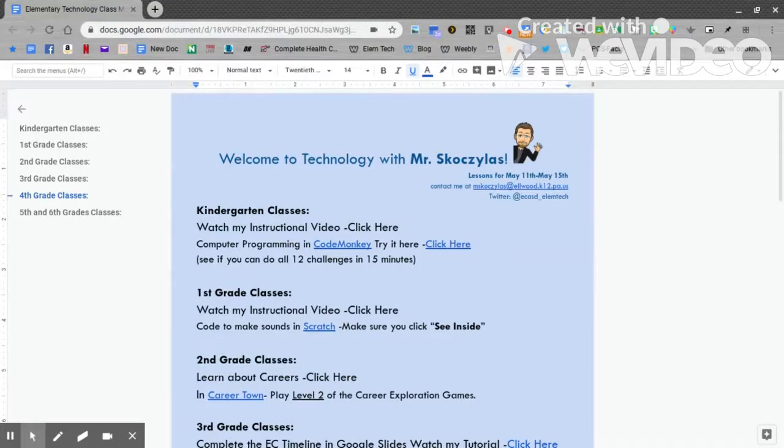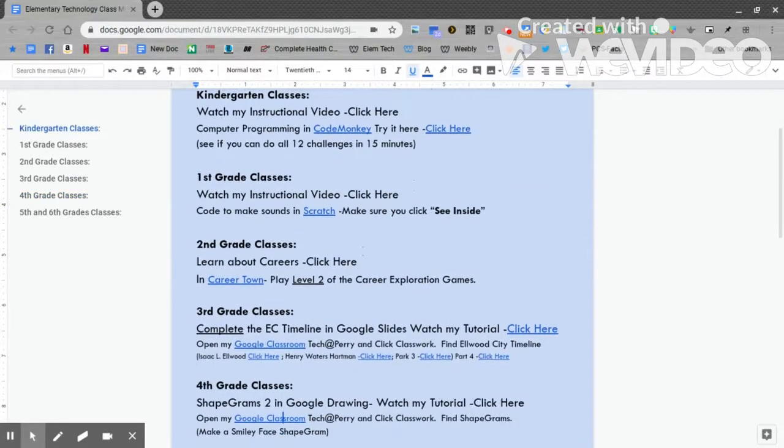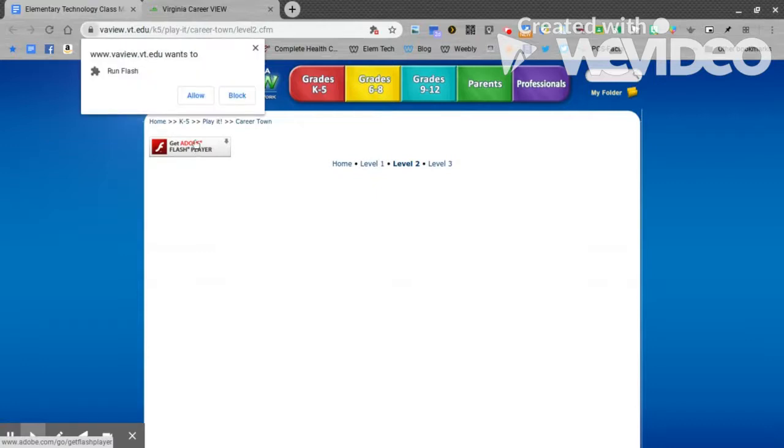On my online learning page, slide down to second grade and click on CareerTown. Click on the link. If you don't already have Adobe Flash Player loaded, click here and allow it to work.